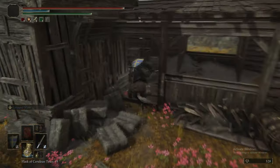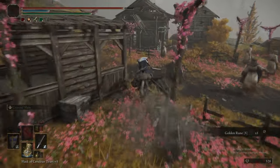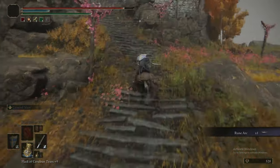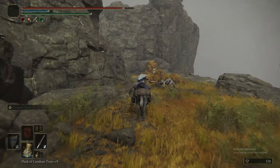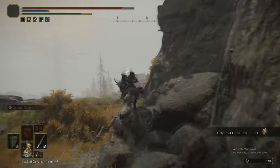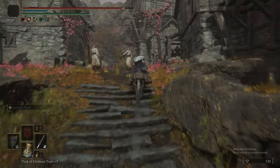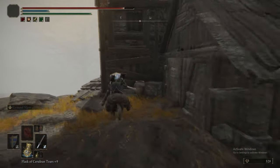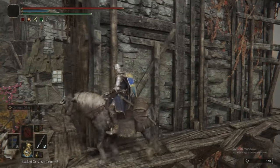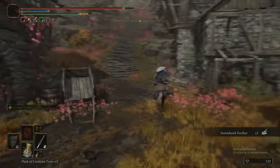There's a Golden Rune 5 in that barn, and a lot of women dancing — they're having a good time and will leave you alone for the most part. You've also got a katana so you can slice them apart pretty easily. The Holy Dried Liver is an item you want to keep hold of, because it's going to be very good against the last boss — so don't use it until then. We're also picking up some Stormhawk Feathers, which you can use to craft better arrows.